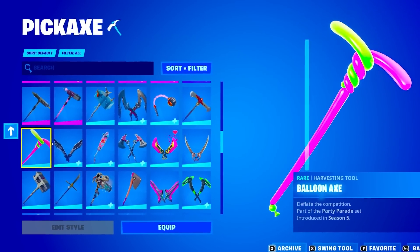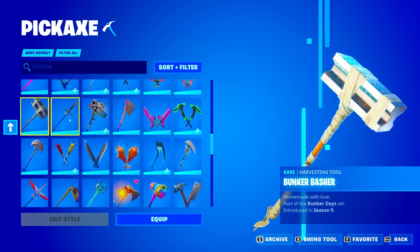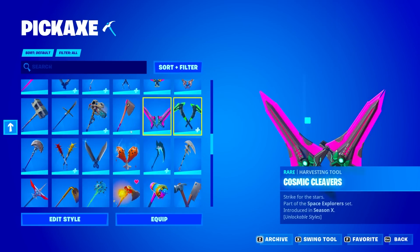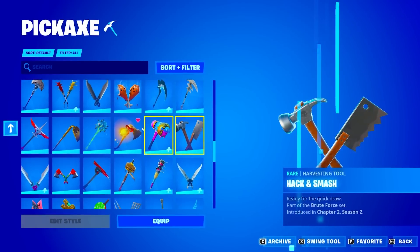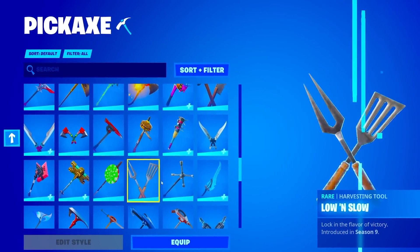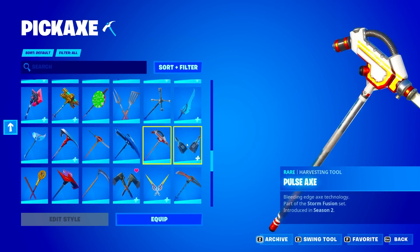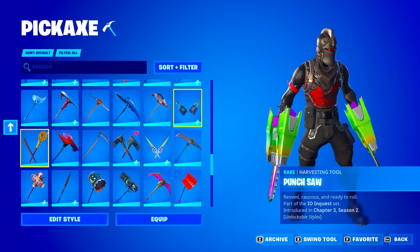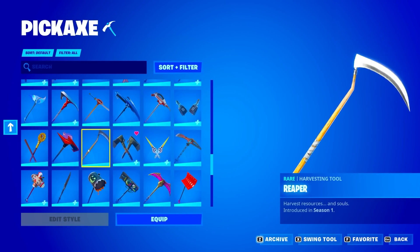He also has the Axe Caliber, Balloon Axe, Bank Shots, Board Breaker, Boulder Breakers. A lot of these rare pickaxes are kind of boring to look at so let's keep going. The Gum Brawler. For $1, we've already gotten our money's worth easily — this is an insanely stacked account. I'm guessing this guy must have just wanted to get rid of his account, because he could have gotten a few hundred dollars for it.